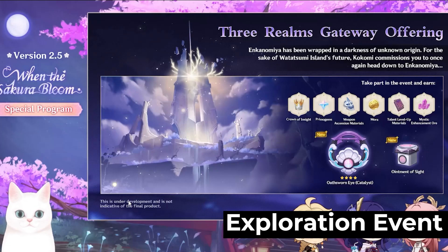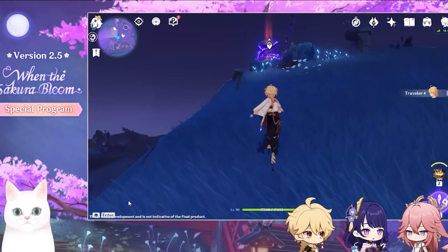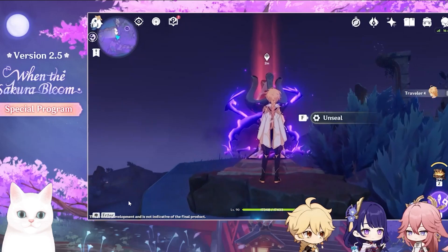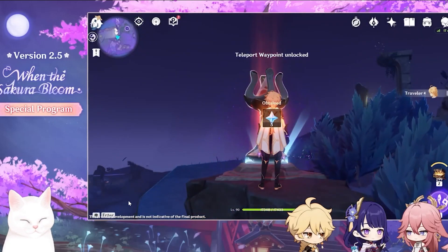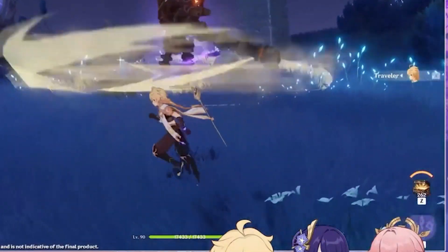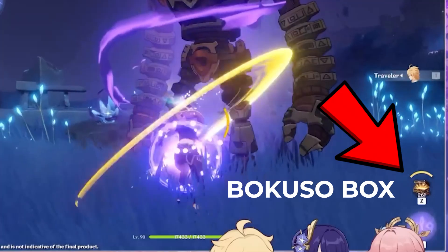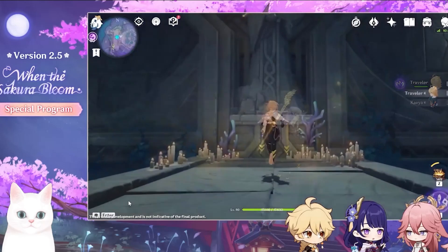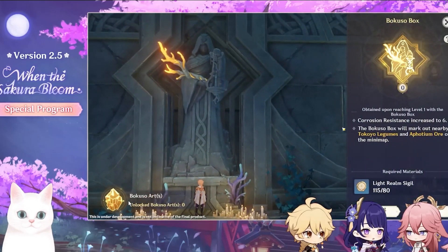First, there will be the Three Realms Gateway Offering event, where the objective is to explore an area in Enkanomiya that has some corrosion effect within it. We will be given a new gadget called the Bokuso Box to aid in exploration. By opening chests, unlocking waypoints, and clearing exploration objectives, we can get light from sigils, which we can offer to a statue on the map to unlock further Bokuso Box skills.